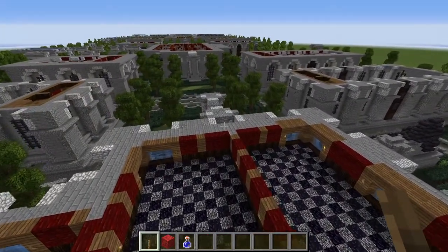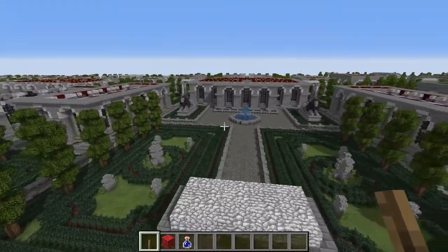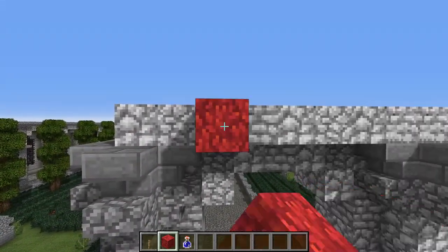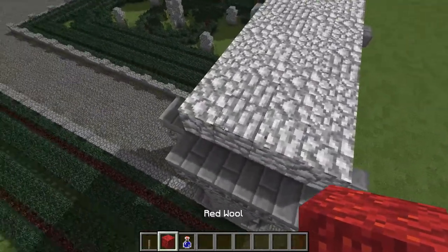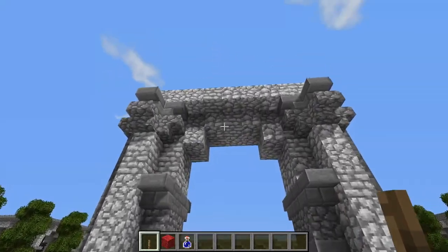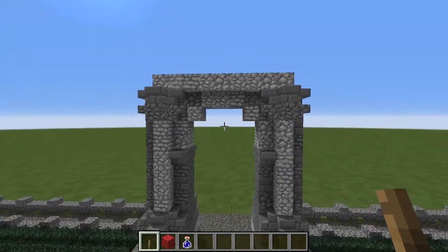We can now move on to this third phase. We will begin again with the gateway. At this level, we are finishing off our Corinthian capital, just like we did at the back, and putting on an entablature just like we did at the back porch with the diorite there. Over here it's going to be four blocks wide and however many blocks across. We're also finishing off the archway made out of diorite, as you see done here — and of course it's the same on both sides.